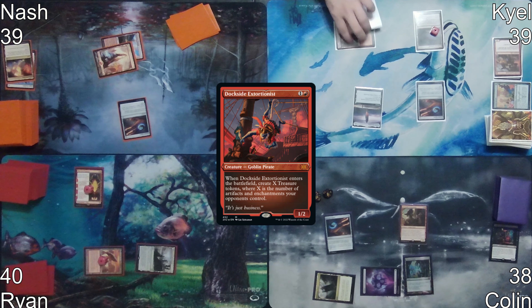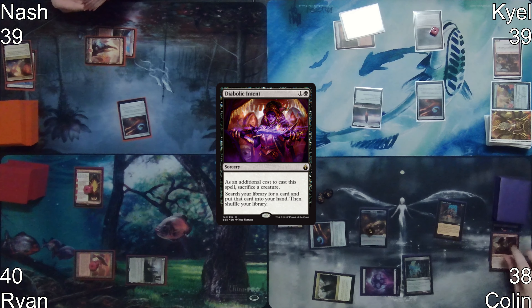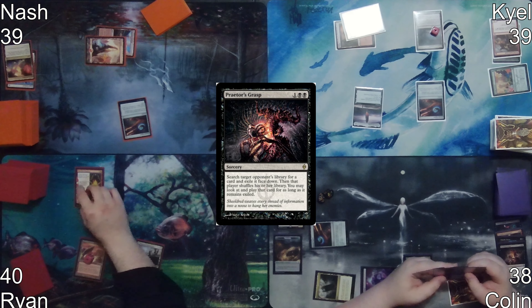On Colin's turn, he plays Command Tower as his land for turn, then casts Dockside Extortionist. The ETB trigger generates four treasures for him. He then casts Diabolic Intent, destroying his Dockside Extortionist, and then Praetor's Grasps Kyle.